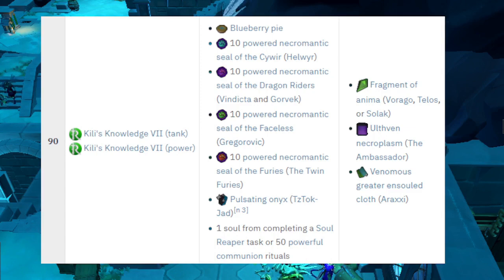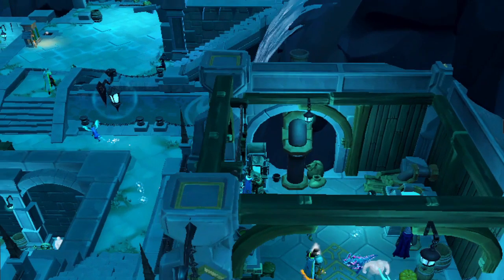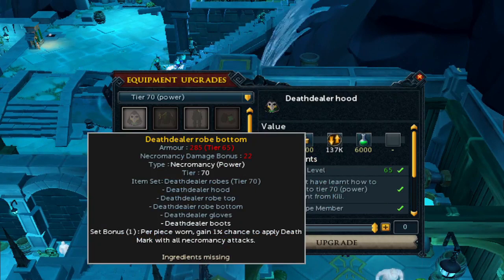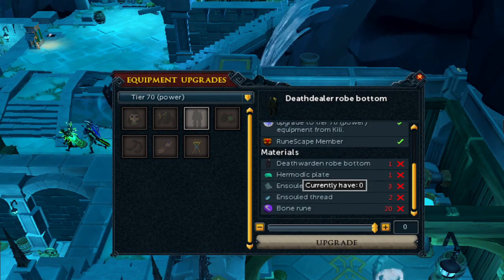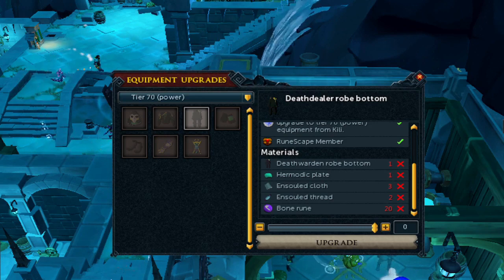Now back to the XP training routes. Remember, you will need to go to the forge to make the different bars and cloth. For the cloth, where it says ensouled cloth is required, you'll need to get rid of a subjugation piece for the ritual. For the cloth specifically, buy a mystic armor set from either the Champions Guild or the Wizard's Guild — that requires 66 magic — then go to the appropriate ritual, destroy it accordingly, and you'll have access to that ensouled cloth.